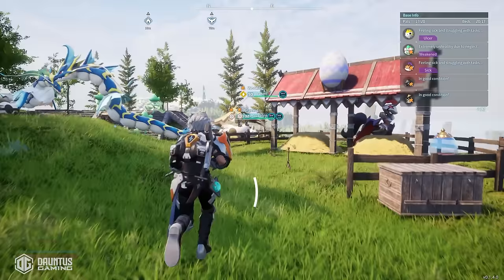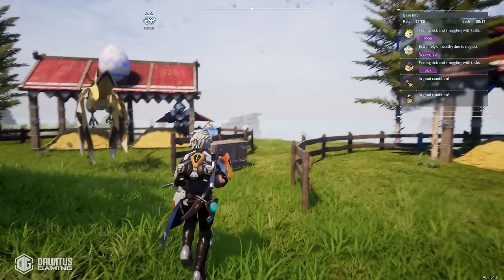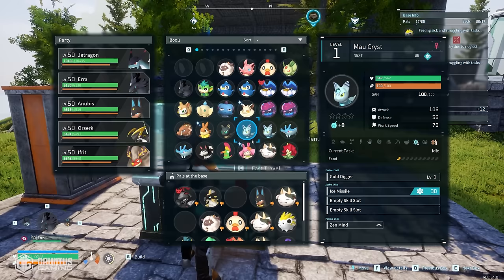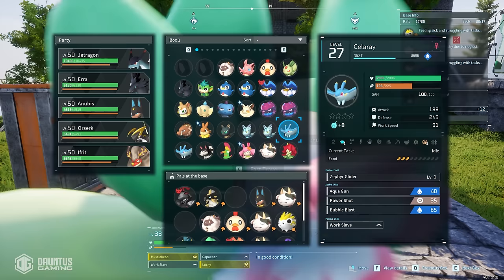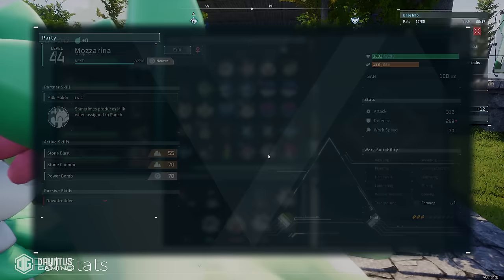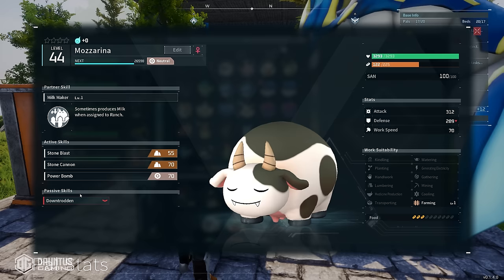My goal is to make everything extremely easy for you to understand so that you can learn the language of breeding and fly off into the sunset making the strongest pals you can possibly make. Let's look at the basics. Every pal that you catch, whether from the wild or breeding, is going to have random stats and random passive skills. This Mazarina has Downtrodden, which gives a negative 10% defense — these are seemingly random for each pal, but those passive skills actually pass down to their children with a high degree of frequency when you breed them together.